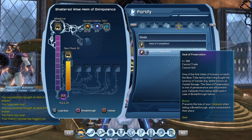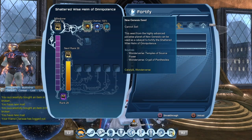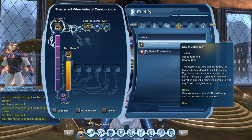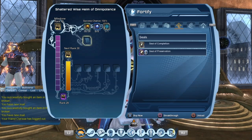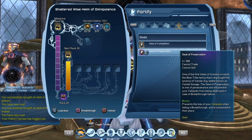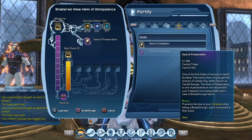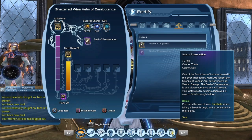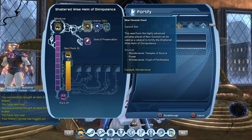Normally I tell people to get into the habit of always equipping a seal of preservation. Even in this case where we have 100% chances of success and a seal is not really needed — do not equip a seal of completion. It will consume the seal even if you already have 100% chances of success. You can equip the seal of preservation; it doesn't matter, you will keep your seal either way. I always tell people to equip a seal of preservation so that it becomes a reflex, because too often I've seen people who lost their catalyst because they forgot to equip a seal.